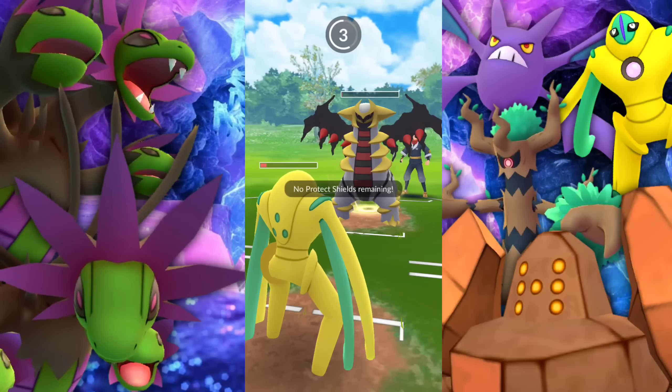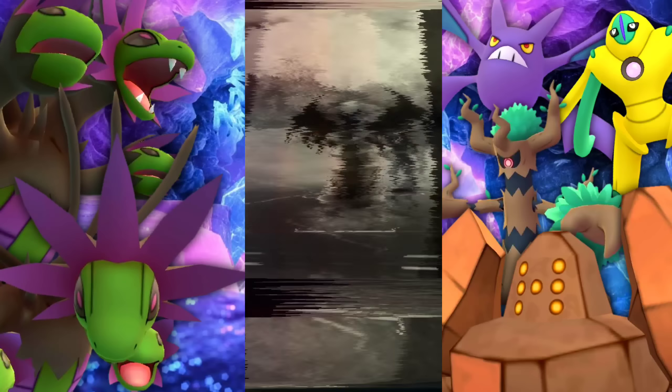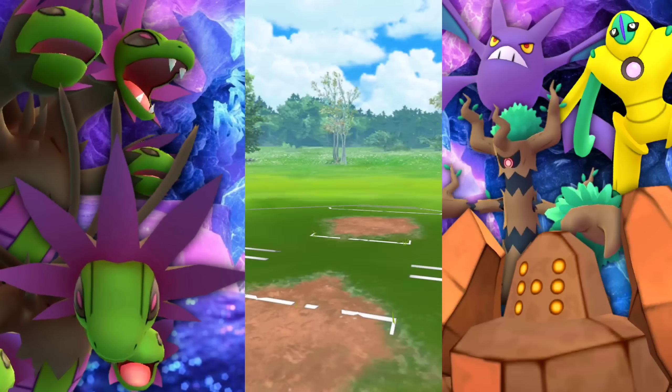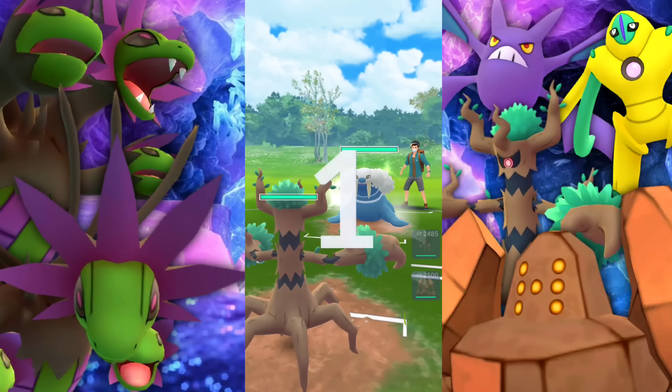Alright, so we'll get into the commentary. This is a crazy battle — they take the win with about 1 HP. Good game there. What are we going to see? Leading with Trevenant, met with a Walrein here.